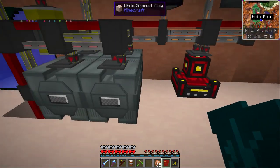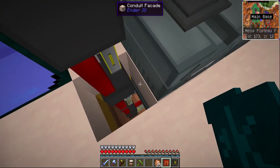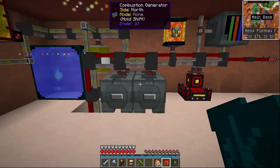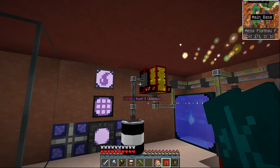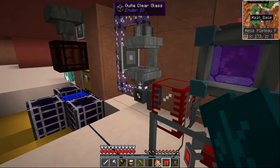This is our emergency extra power - if I push that button, that lava generator and all of these combustion generators, plus some more combustion generators underneath, will all fire up and give us more power. Obviously that's the fuel source for that. There's another crafting unit under there.